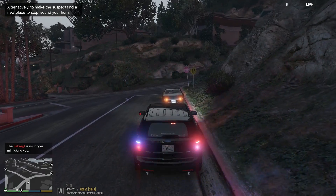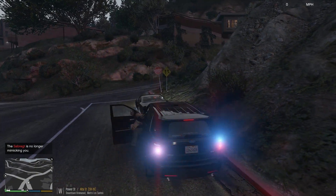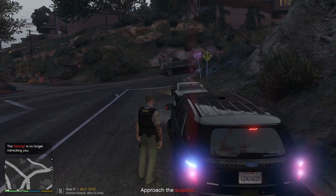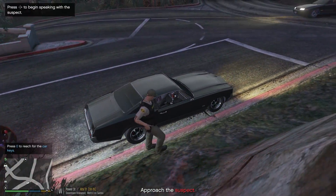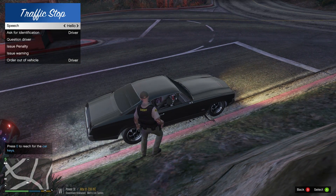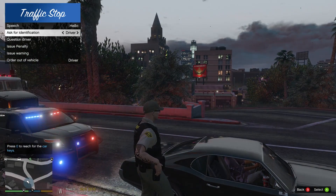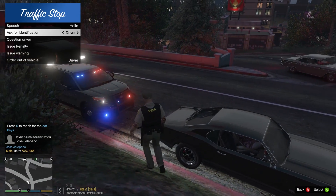We're going to have this big truck wait for us because it won't be safe if he tries to go around. Dispatch, going to make contact with the driver at Power and Alta. Stopped you today because your vehicle looks like it's falling apart as you're driving. Can I get your identification please? I'll probably have to call you a tow truck — you can't drive this. The name is Jose Jalapeno.